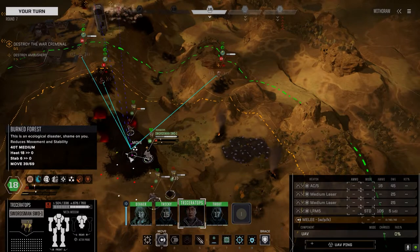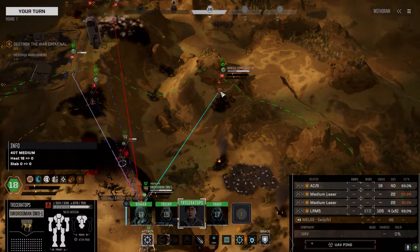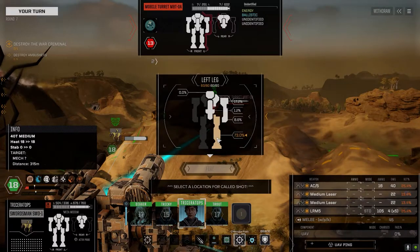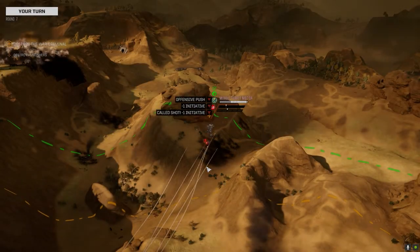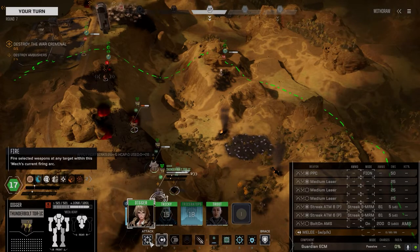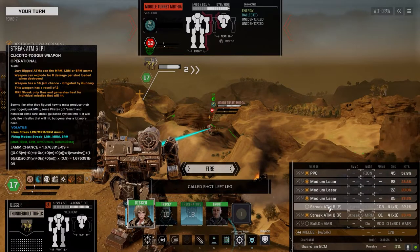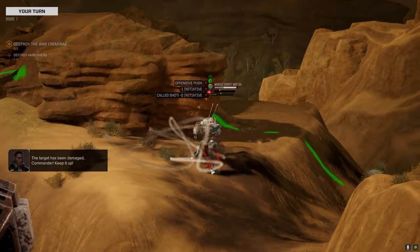We've got to get as much as possible done. Best chance to hit is 63%. The Stinger — mobile turret. Not the best chance to hit, but let's see if we can get that leg. This is going to be a battle and a half to try and get this leg. LRMs are slightly better — let's go with those. Try for the leg. One leg hit — a couple more. Nice.